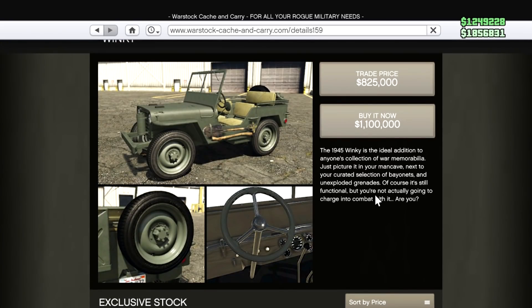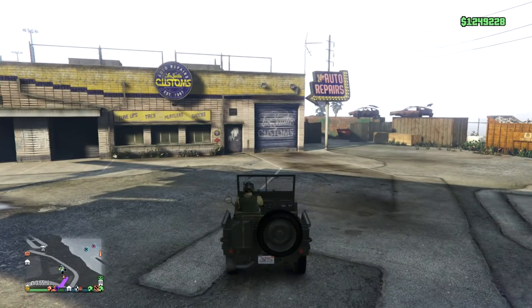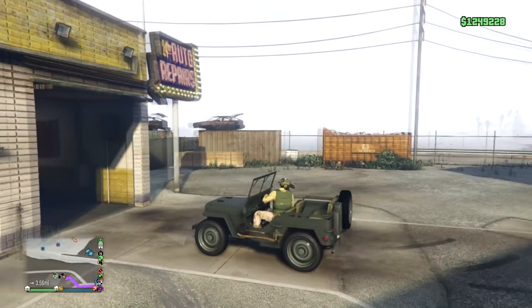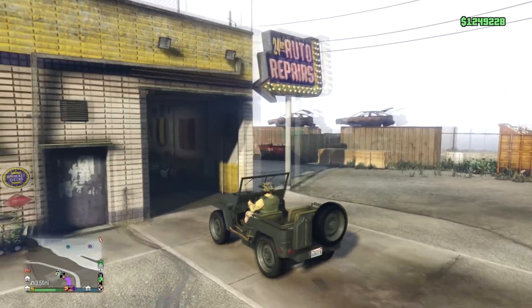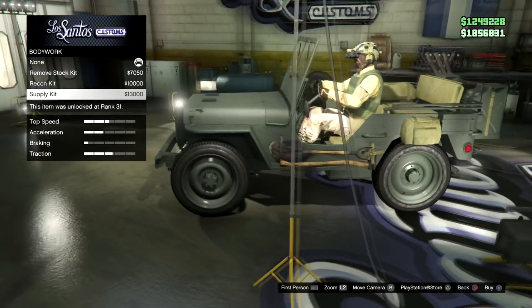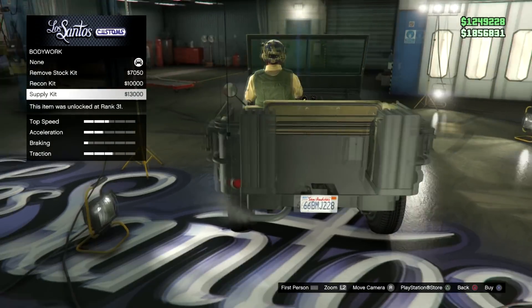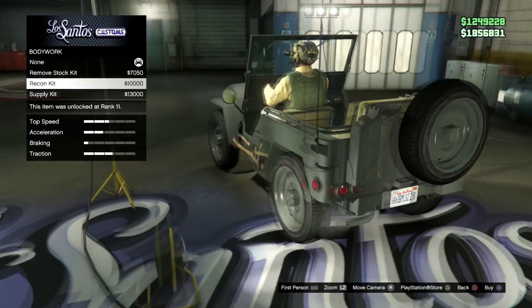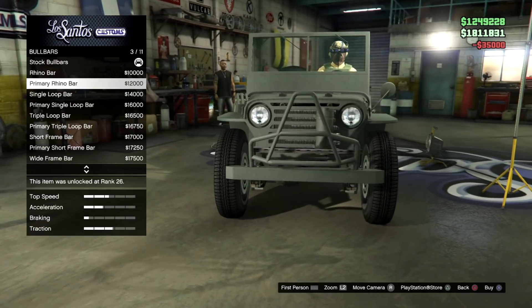Next up is the Winky, and the description basically says you're vulnerable, so you wouldn't go into a battleground with this. Pretty cool looking thing, but you don't have any armor — in GTA Online this is what you'd call a target. Okay, so you've got bodywork options: you can remove the spades and supply kit, or put a tank on. I prefer the stock look to be honest.